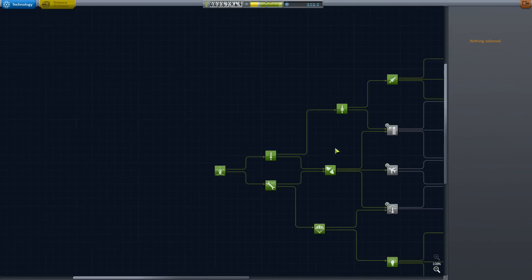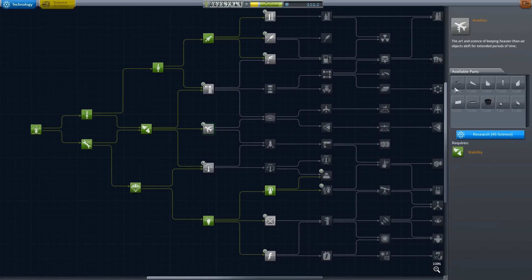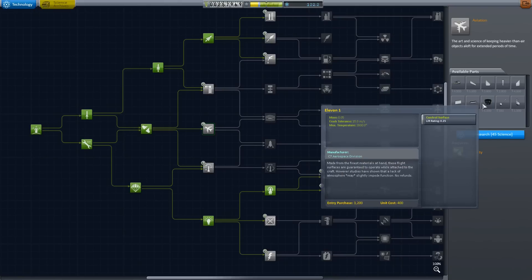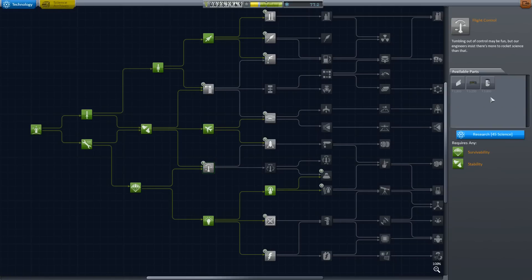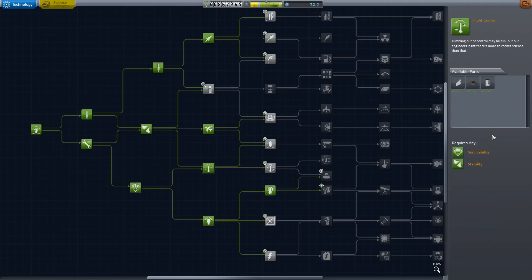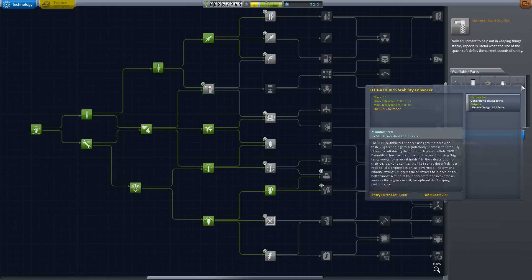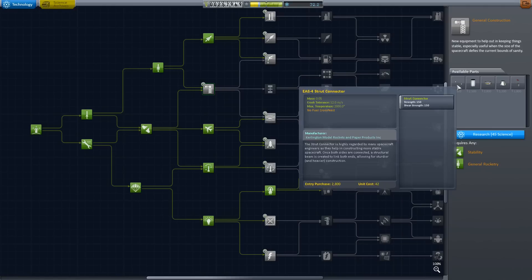A quick trip into R&D and we're going to pick up Aviation, which gives us a whole bunch of aviation parts: jet engines, wings, tails, all kinds of stuff. We're also going to grab Flight Control, which gives you this nice inline cockpit that we will be using. The only one we haven't researched in this tier is General Construction — there's nothing really desperate in there, but we'll pick that up in due course.